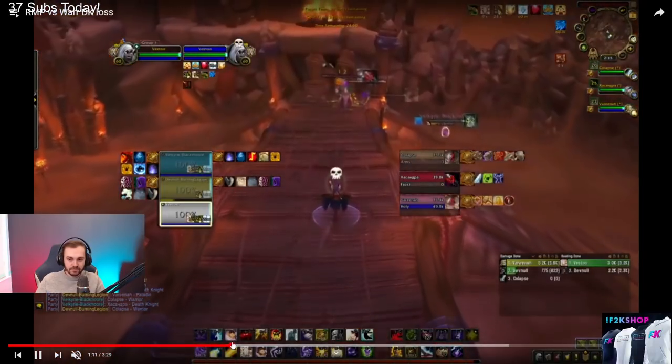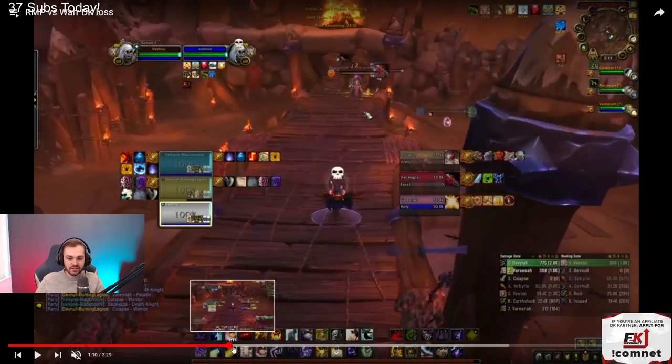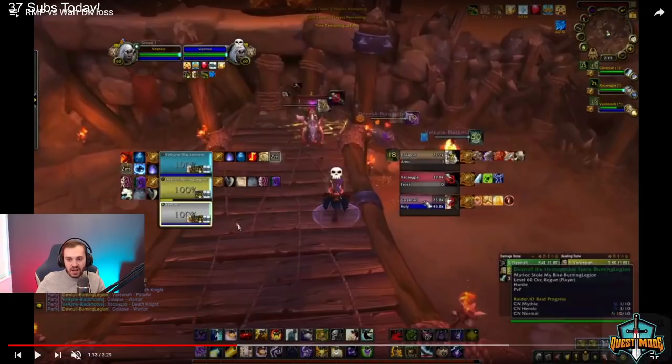So you guys are opening on pala — too far back. We had sap on the DK, cheap shot on warrior, then cheap shot on pala, and the warrior gets sheeped off the cheap shot. This is okay, but it gives the pala some sort of window to pre-use or run. Once you sap the DK, the warrior can Bladestorm — if he Bladestorms the cheap shot, you're not getting cheap on him. If you open the pala, he just gets Intervened and the pala doesn't use anything.